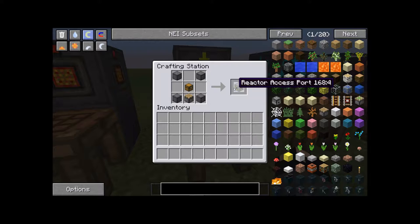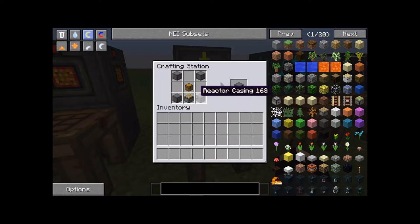Next up, you're going to need a reactor access port — you're going to need this. This is how you feed the fuel into the reactor. The recipe is four cornered casing, a chest, and a piston.